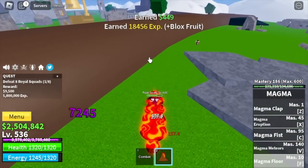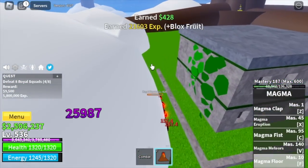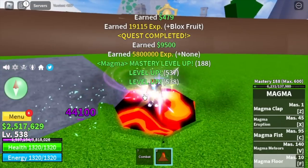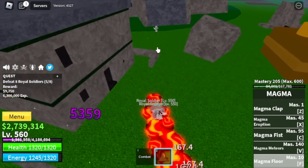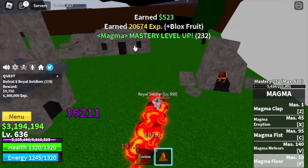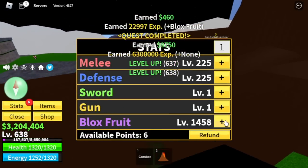You can also grind with the Royal Squads as long as you have the level. Use your F skill — that's two, three, four, five, six, seven, eight kills. It's very easy to grind using the Magma Fruit here. You can also grind on the Royal Soldier at level 560 — you are immune to their attacks. But for the Thunder God, I don't suggest fighting him. He will be too much for you and the spawn point is really far. Grind here until level 638.